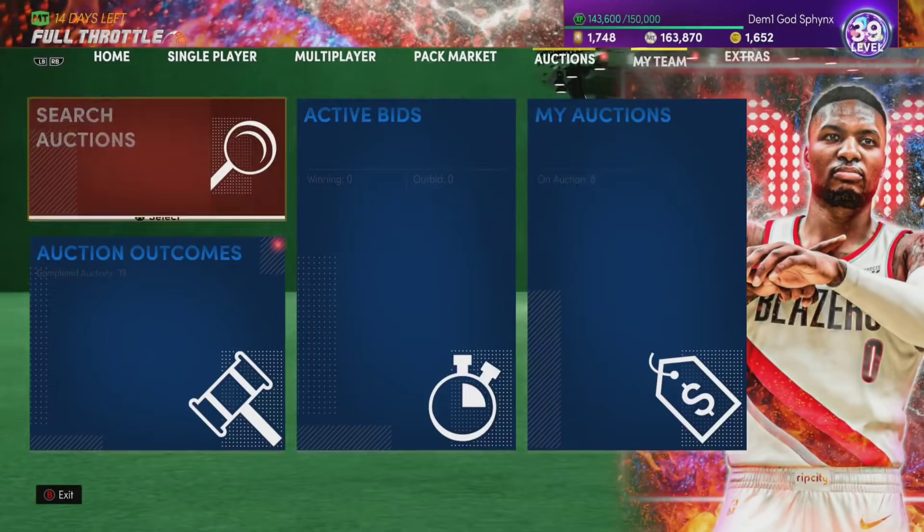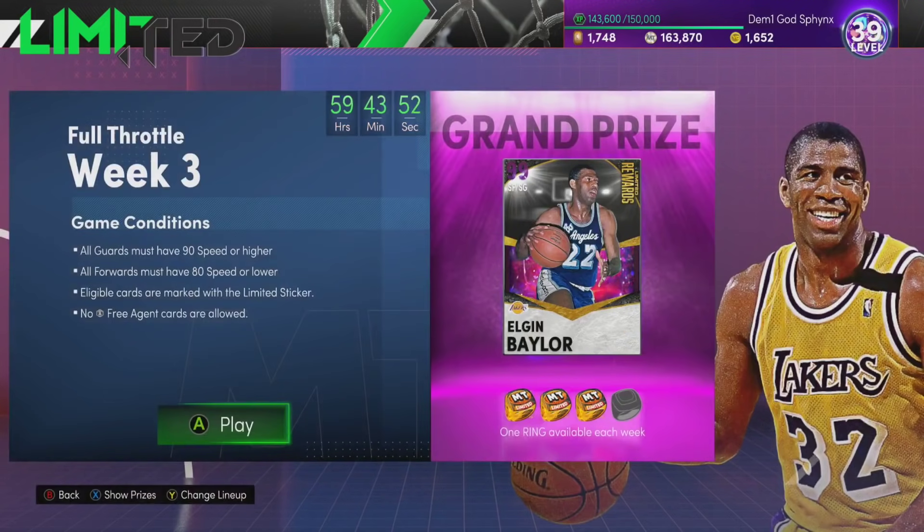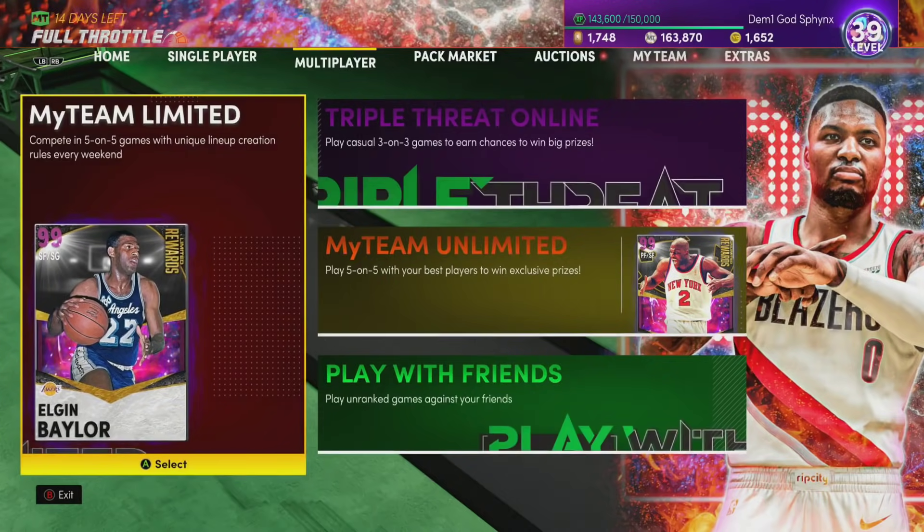What's limited this week? So this week for limited, all guards at 90 speed or higher, and all forwards at 80 speed or higher. Which raises the question — why is Yao eligible? Either way.